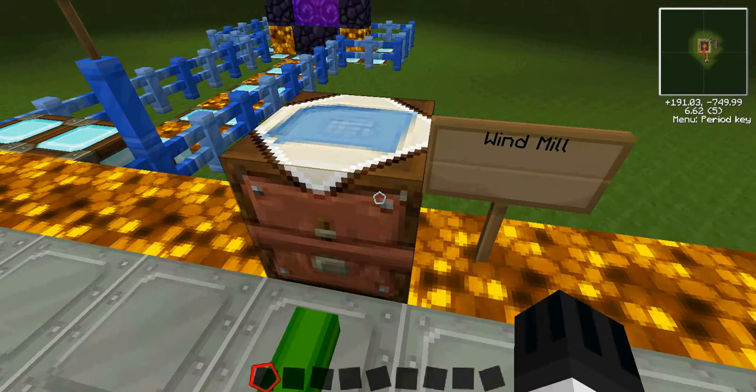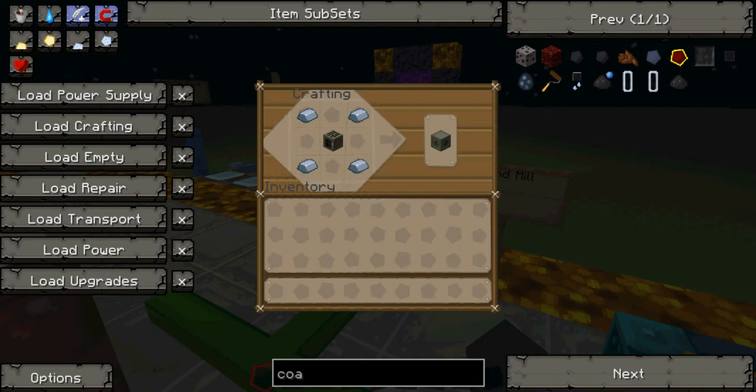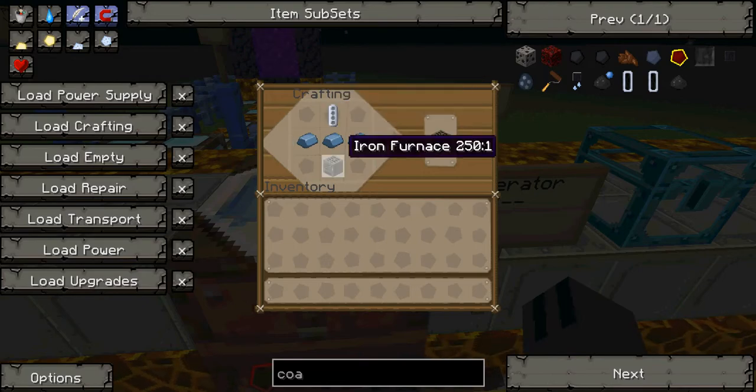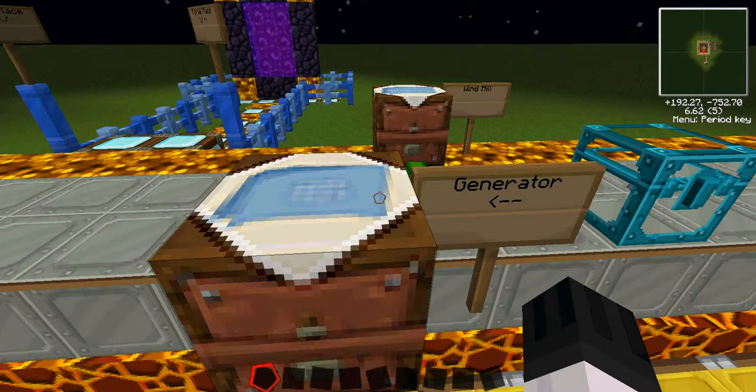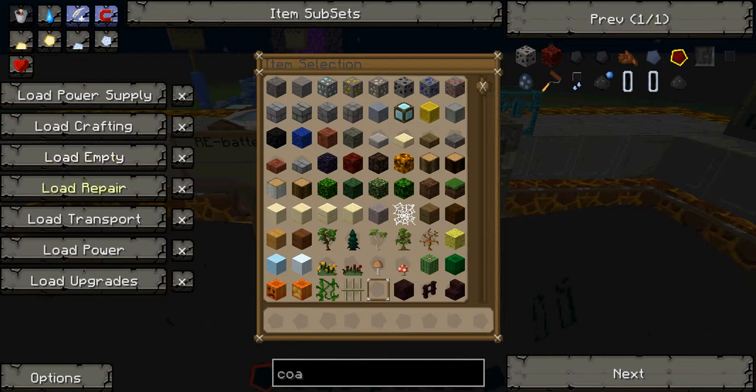Let me show you the recipe for it. To make a windmill you would need four iron ingots arranged like that. And for the generator you use an RV battery and three iron ingots and an iron furnace — iron furnace in the bottom middle.